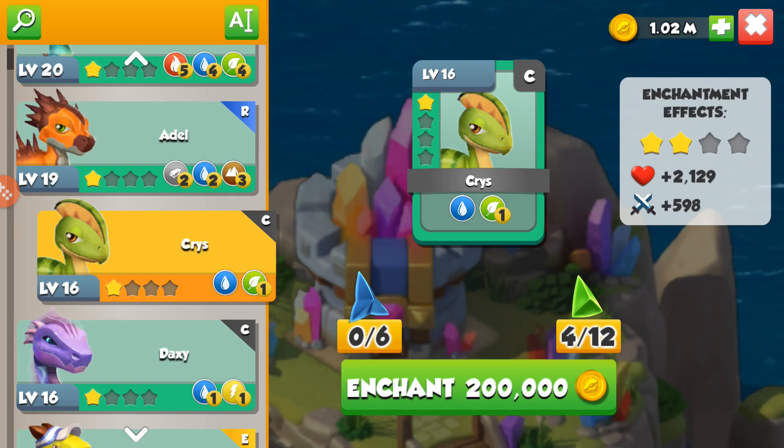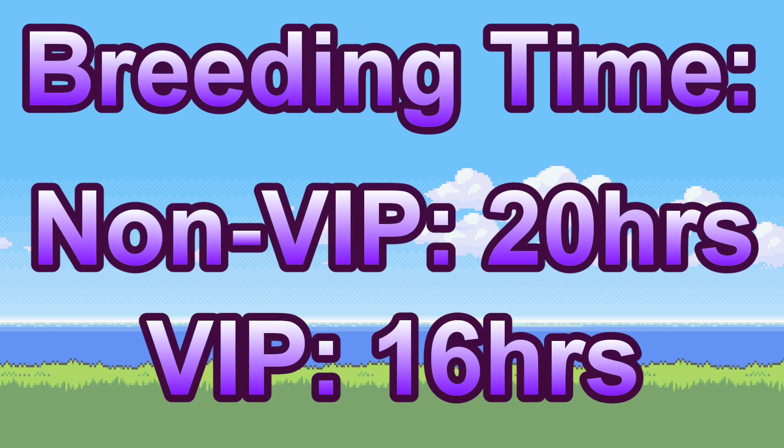So you need to upgrade both your Melon plus Eel Dragons to enchantment level 1, then you can start breeding for real. The turtle's breeding time is 20 hours normally, or 16 hours if you have VIP active.